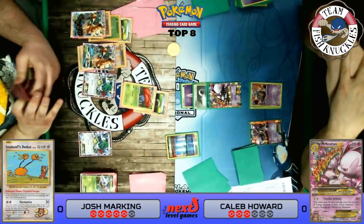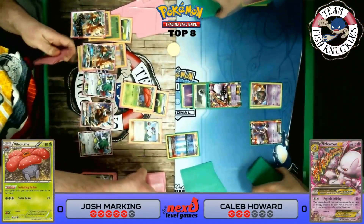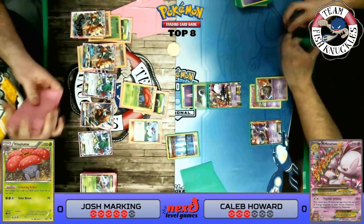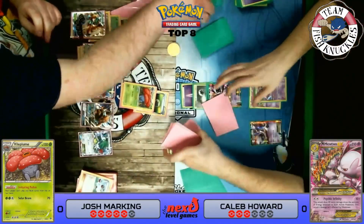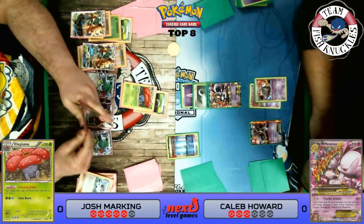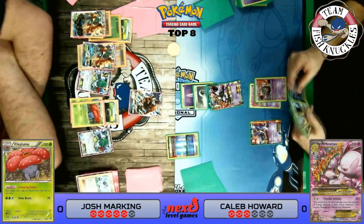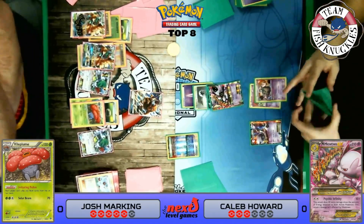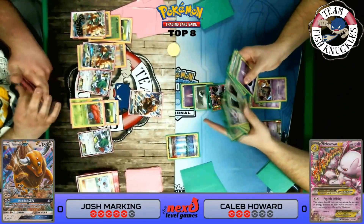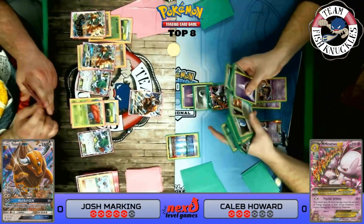Tauros comes down and an N shuffles both players down to low hand sizes — we get five, Caleb gets three. We need to find a Grass Energy for the bench Decidueye and go for a Hollow Hunt GX to get back Lysandres. We don't find a Grass Energy, but we deal 40 damage to the active bringing it up to 80, then we send up Tauros and pass. Caleb has a Wobbuffet in hand, a Spirit Link, and could retreat the Mega Mewtwo to Wobbuffet and put a Spirit Link on Garbodor — shutting down our abilities again.